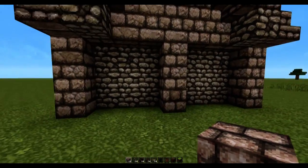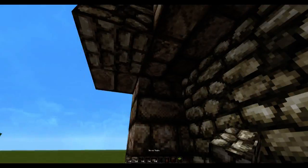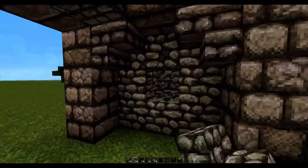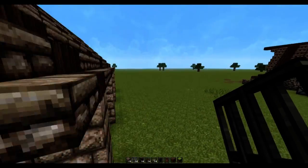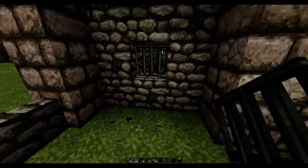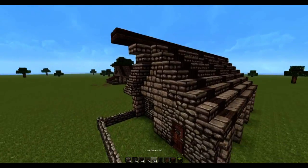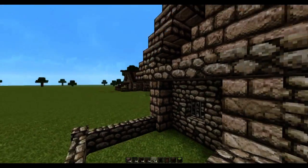This needs a bit more detail, so just grab some stone stairs and place them to create an archway. You can also punch out some windows using some iron bars — I think the iron bars look a lot nicer. Randomly place them here and also have one here. Grab some cobblestone slab and bring it all the way across the bottom edge.